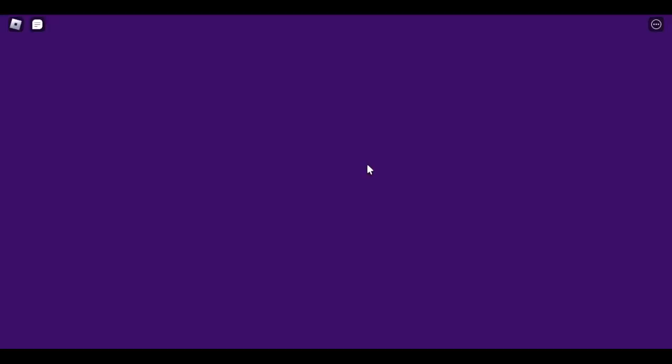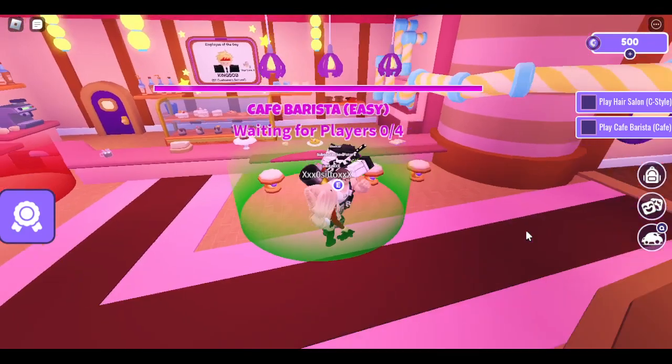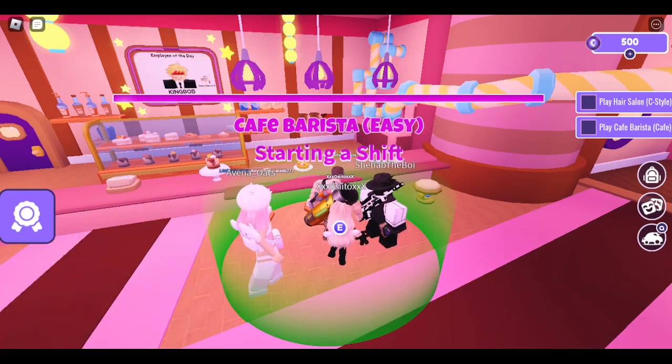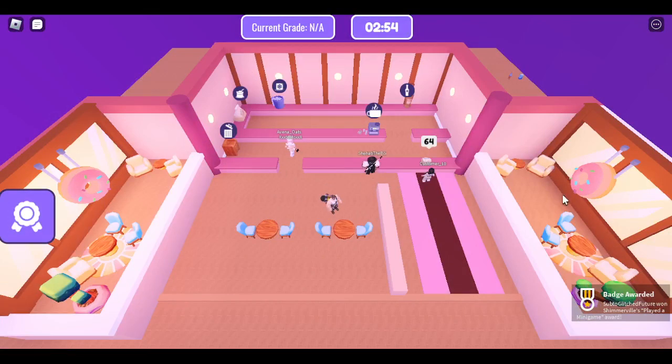Go in, all you have to do is stand right here and wait a few seconds, and there you go — you got the badge. You don't really have to do anything else, but there you go.